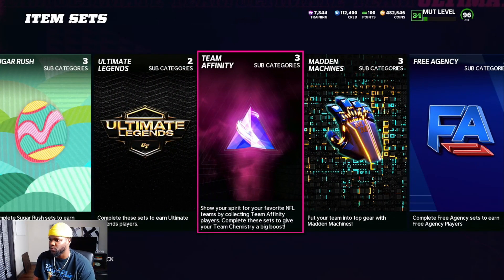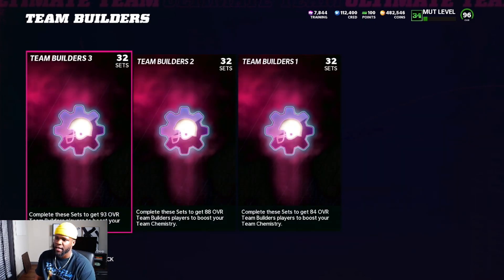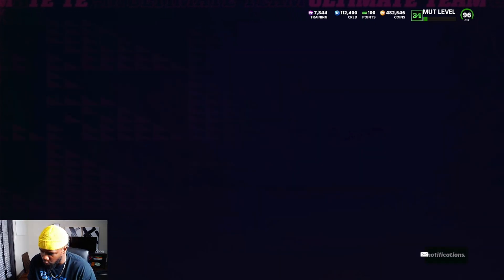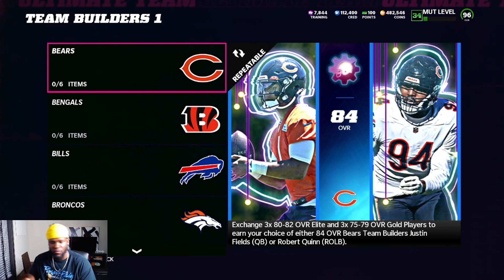The Team Builders 1 set is very simple. Go to Team Infinity, then Team Builders, then Team Builders One. All you need is three 80-through-82 overalls and three 75-through-79 overalls. Remember, you can use all the cards from your Get-a-Player packs to create these Team Builders without buying anything on the auction block — meaning all those cards are essentially free.